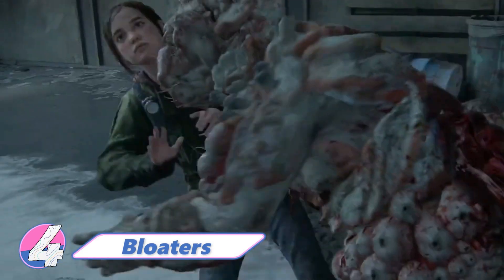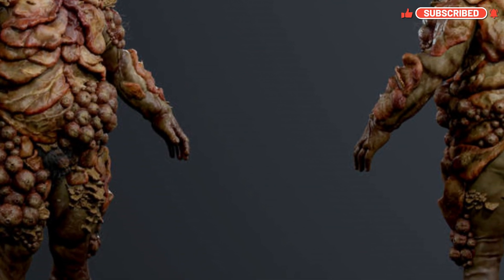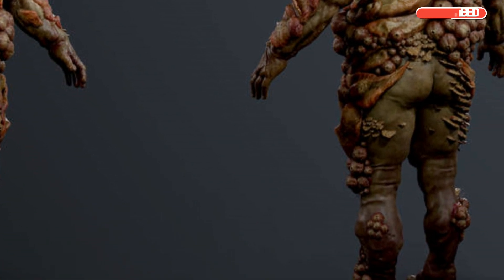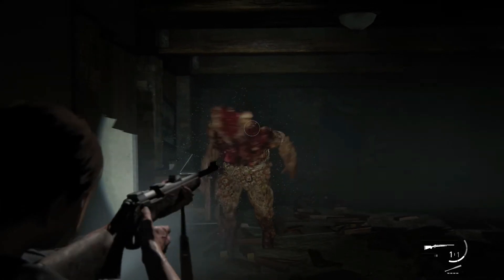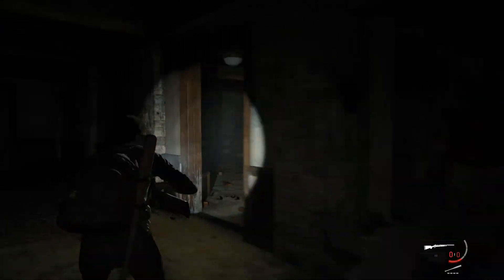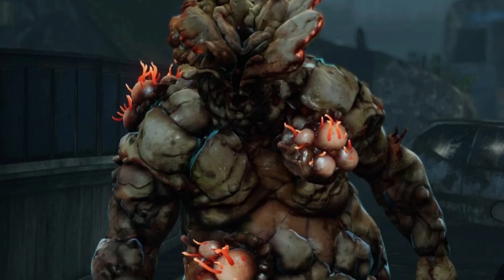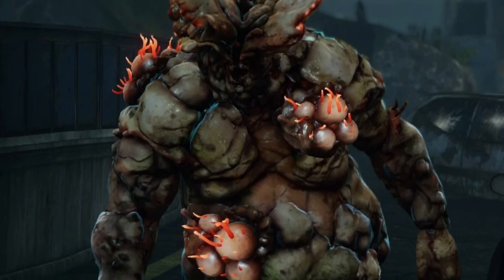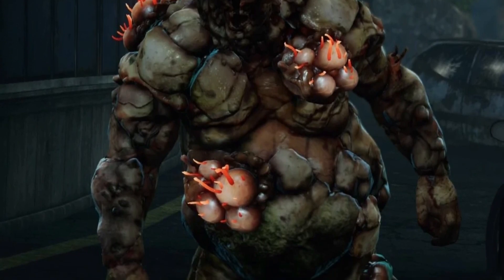Bloaters are a rare but dangerous stage of infection. At this stage, the fungal growths have spread across their bodies like clickers but have completely done away with their clothing. The external fungal growths are now so thick and strong that they can withstand attacks from large guns and melee weapons. Bloaters are aggressive but slow and predictable. Their bodies are also covered in mycotoxin pouches which they throw at their targets, and these pouches explode on impact, spraying a deadly cloud of toxins.